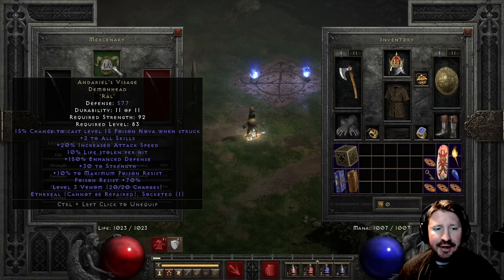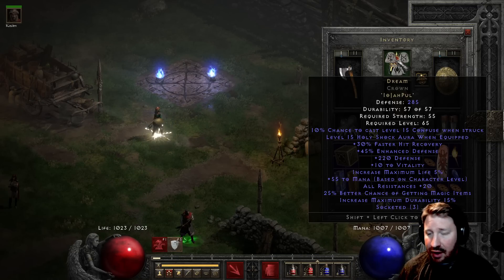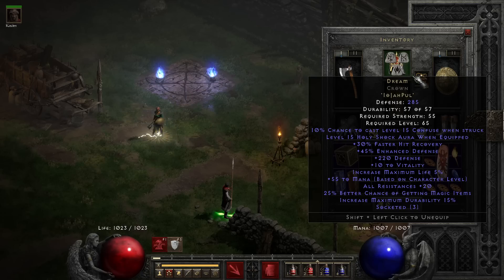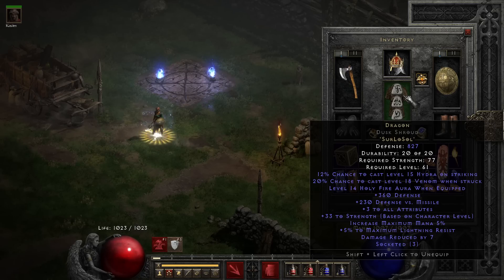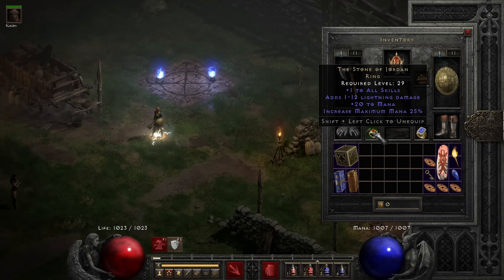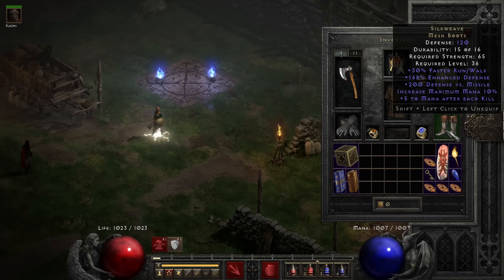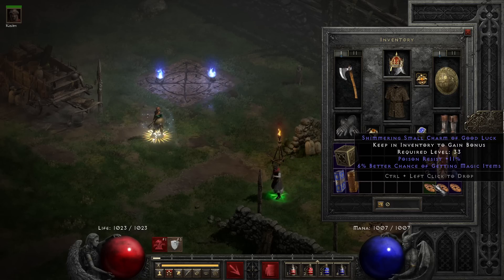The mercenary has Andariel's Visage with the Ral rune, and it's a holy freeze mercenary. Just real quick with the gear: I have Dream helm with level 15 holy shock, Dragon armor with level 14 holy fire, Dragon shield with level 14 holy fire, and Hand of Justice with level 16 holy fire - so all three are added together. Mage Fist just for some FCR and mana regen, Stone of Jordan, Raven Frost, Silk Weaves - which aren't going to help out too much in this build because I'm using Hydra - and of course you're not going to benefit from the mana after each kill when a minion or summon kills an enemy. I also have Flame Rift and a couple poison res charms.